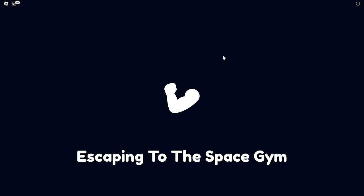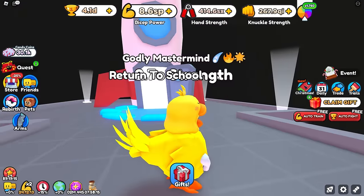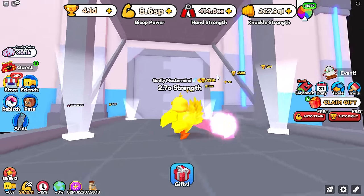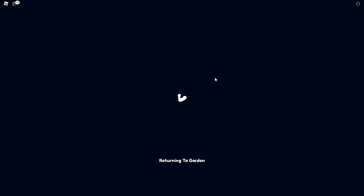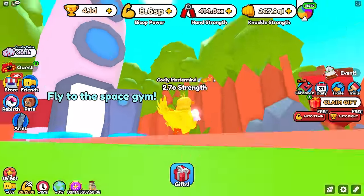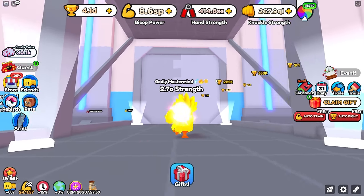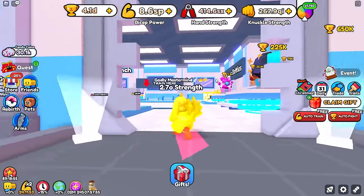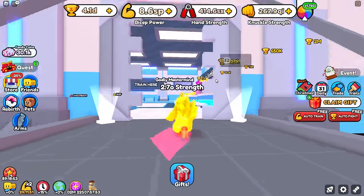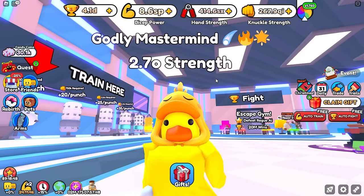I'm guessing I can just leave and come back. Wait — this is not the space gym. What is happening? So if I return to the school it'll spit me out... oh wait, this is where the spaceship goes. So if we go to the spaceship, this is the second gym. And we got sliding doors in this game — let's go, that's pretty sick.